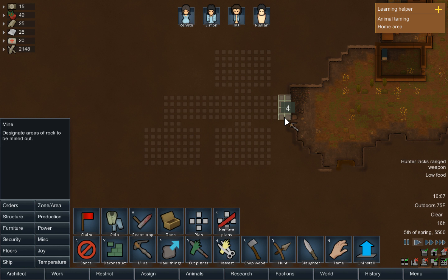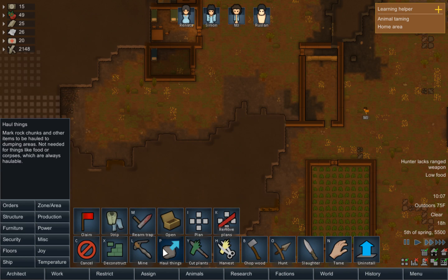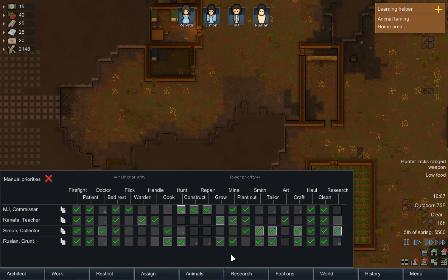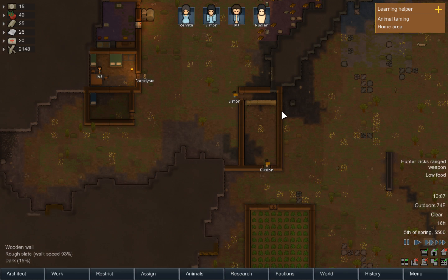We're going to start off by just mining out this hallway. Is Rustlin a miner? Nope. But you're going to be a miner.